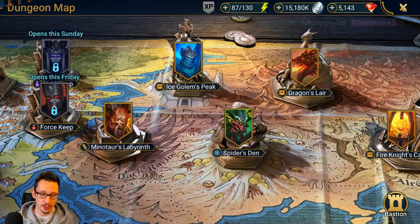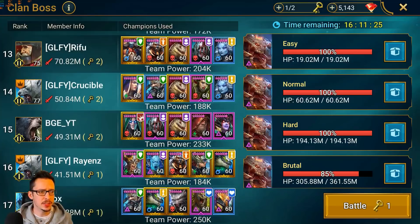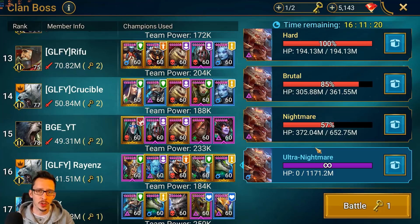For Clan Boss, I typically do a three-key Ultra Nightmare on good days, unless I get the Spirit Affinity a bit too much, in which case it's a four-key Ultra Nightmare. Every now and then I miss the Clan Boss if I didn't pay attention. With the same core champions, I can usually one-key Nightmare — so three-key Ultra Nightmare, one-key Nightmare — which I think is pretty reasonable for any account, and in my case a free-to-play account.